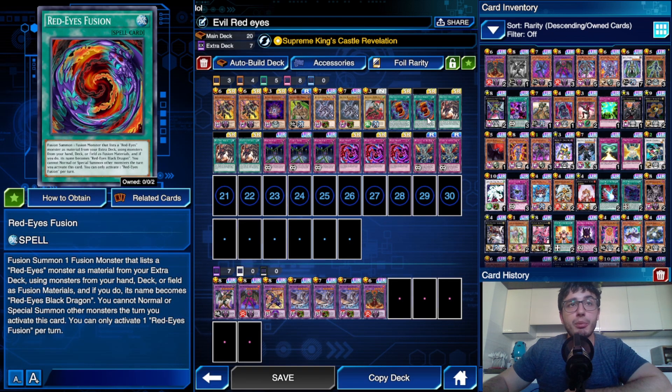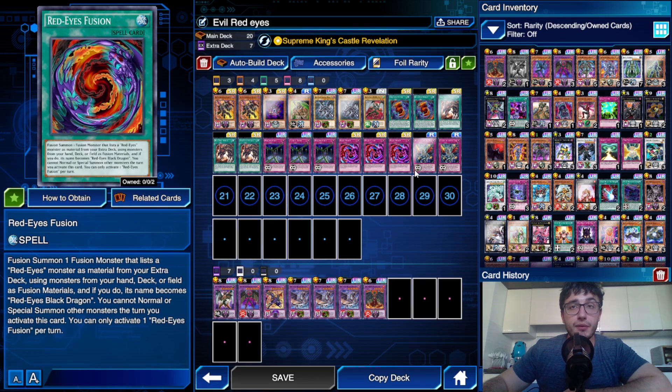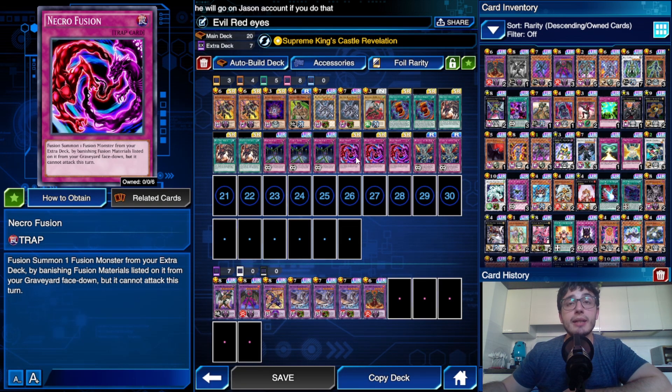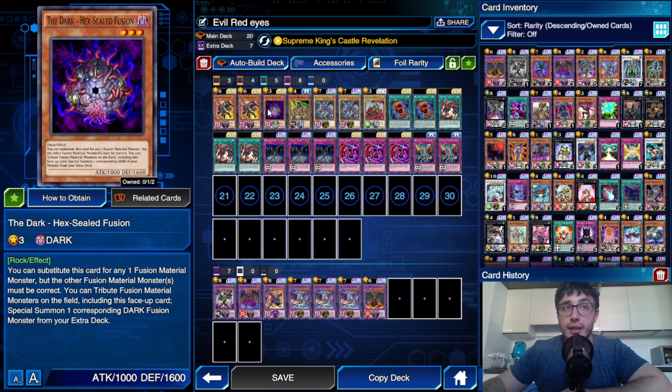Here's what the deck looks like. We've got a couple of Red Eyes Fusions, and consequently we play three Red Eyes inside that can either add Red Eyes Fusion or Return of the Red Eyes. Then we've got a bunch of staples — triple Finish Chain — just to deal with Lava Golem and more. Necro Fusion is the card that allows us to access our entire Extra Deck, letting us go into Red Eyes Slash Dragon or all the other Extra Deck monsters.